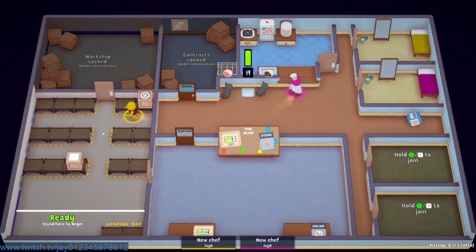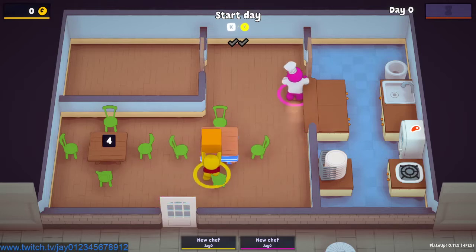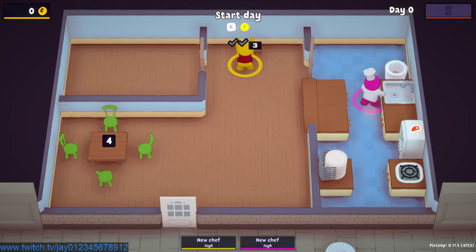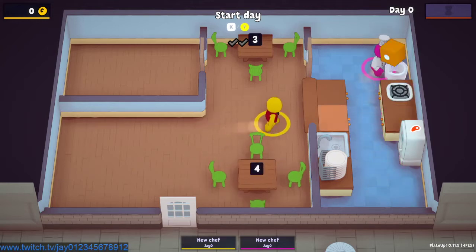This is the first playthrough of the playtest branch so we're not going to use anything. Yeah, you ready? We'll see how far we get. It's in the demo available on Steam — I'll put a link in the description. You can play up to day six. Basically you're cooking steaks: cook it once for rare, twice for medium, three times for well done.